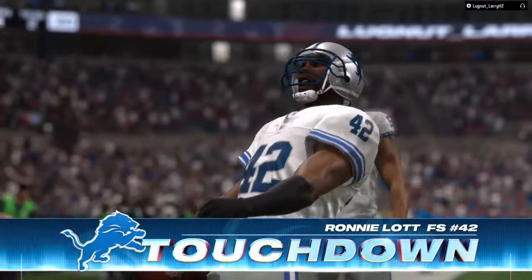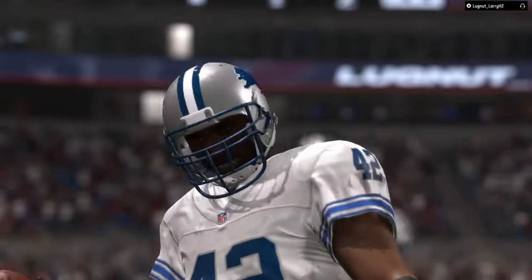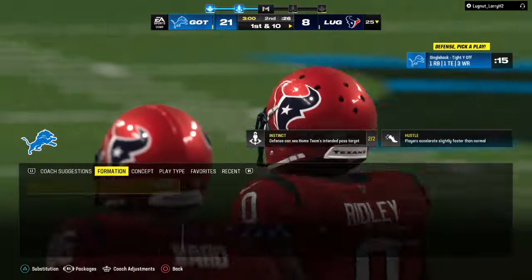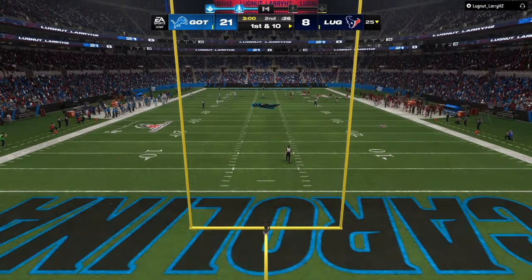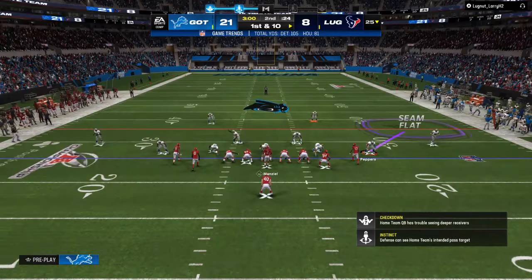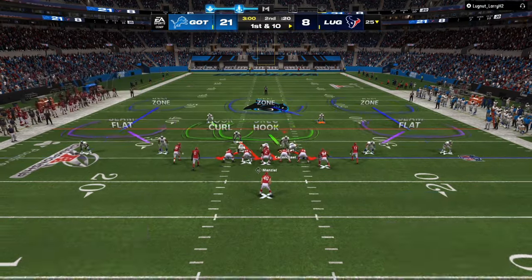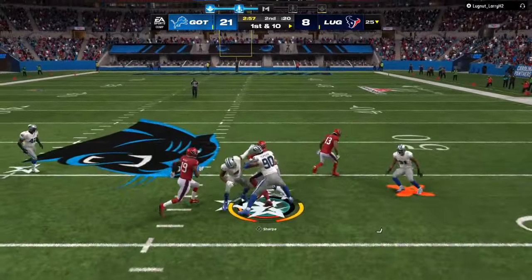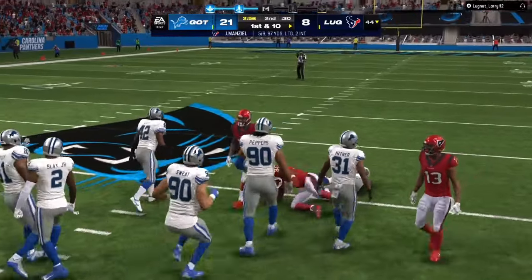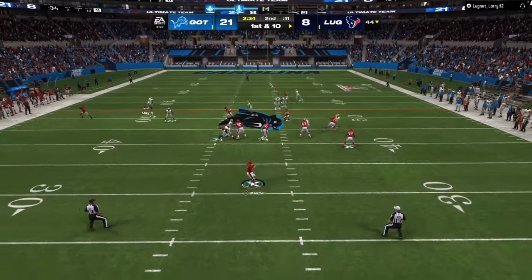That's two defensive touchdowns in a row. Is my opponent going to change? We are up 21 to 8 — I've only been on offense one time. Is he going to do something different? He goes to a smaller formation. I'm expecting him to throw it to the left, but he tricks me and throws a streak straight down the seams on the right hand side. Let's see if this is something he's going to start doing.